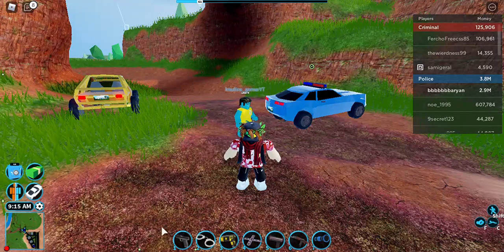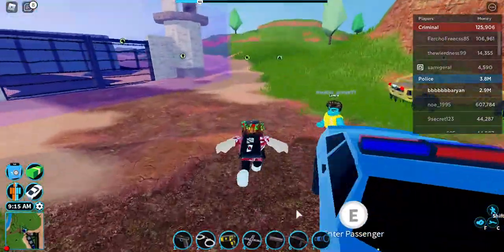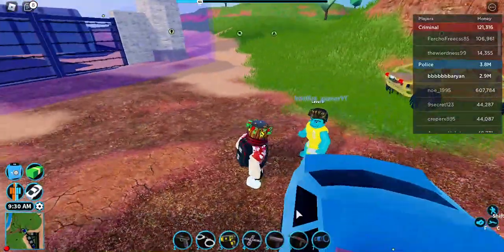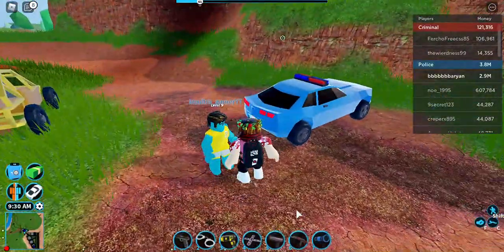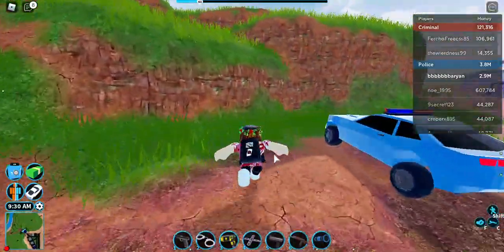Hey guys, today I'm doing a YouTube video about another glitch. It's called an invisible glitch, and this is how you do it. You will need a friend or an alt account — this is my alt account.